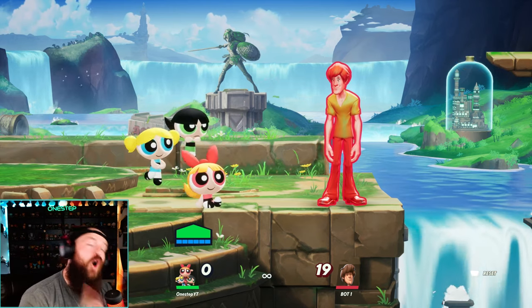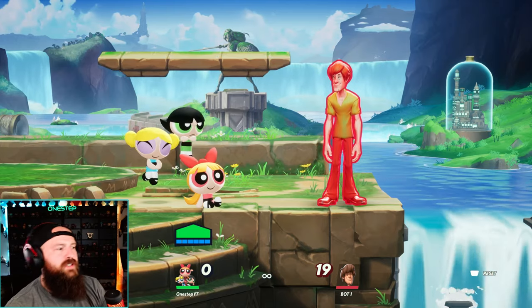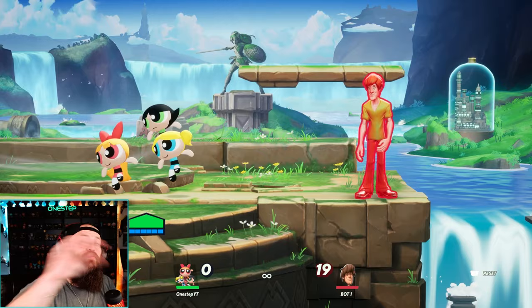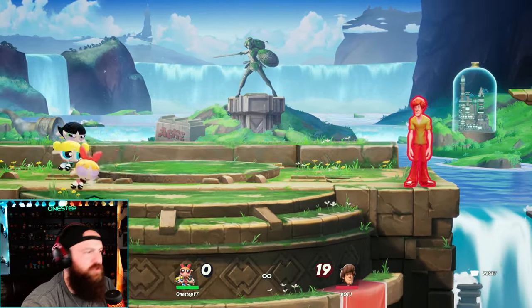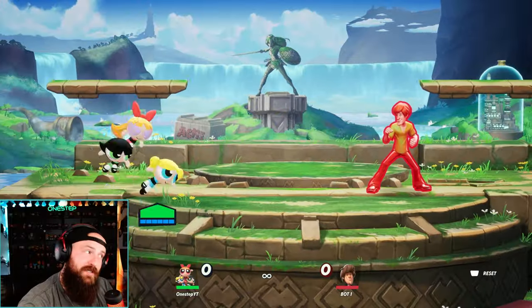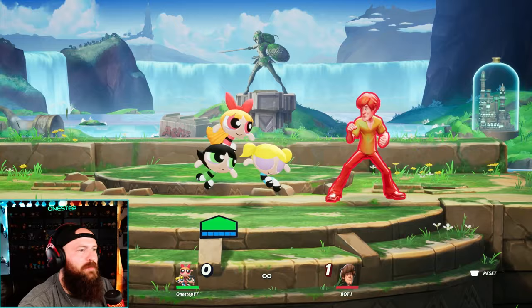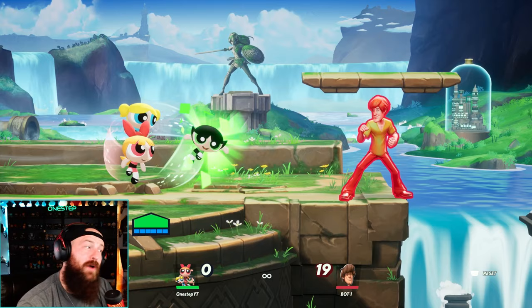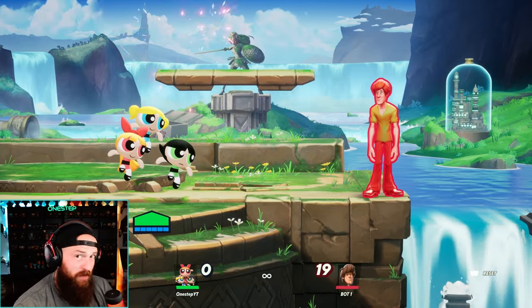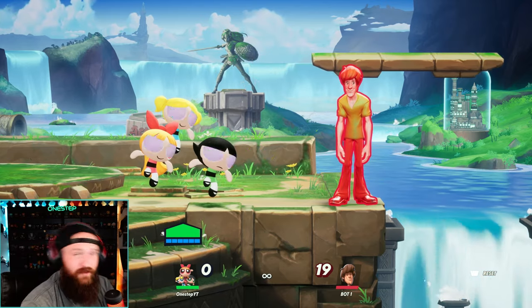That balance dynamic is the biggest thing about these characters — not only does your leader dictate the properties of your special move, but they also play differently. Blossom is more standard and balanced in speed and knockback. Bubbles is going to be the fastest but have the least knockback, so she's good early game — get in there, deal damage, be fast. But when your opponent's damage gets higher, you might want to switch to Buttercup, because she has the most knockback and the highest kill potential, even though she's the slowest.